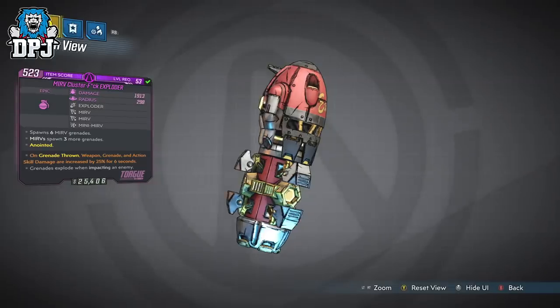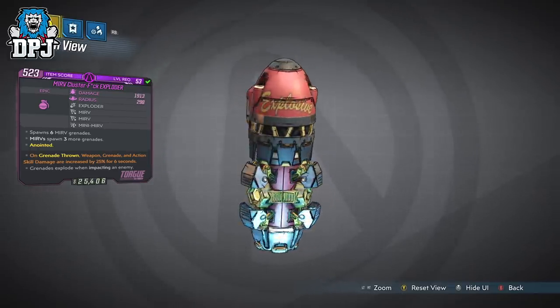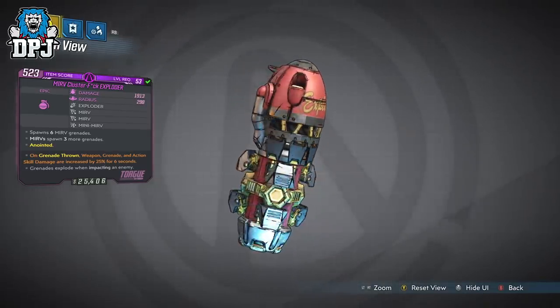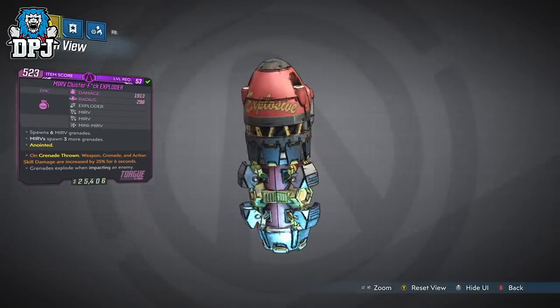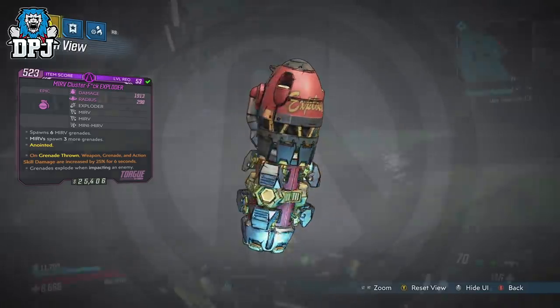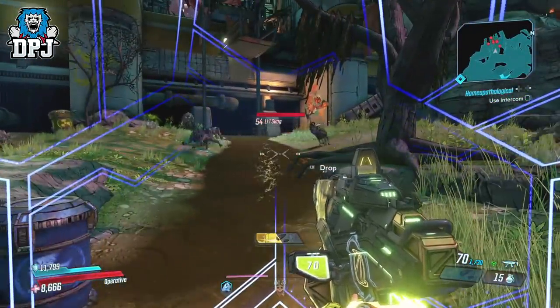Lastly, and also the best grenade featured today in my opinion, is nothing other than the MIRV Cluster F-Exploder. This epic grenade comes in various different elements, each being as brutal as the next. The prefixes here are Exploder, MIRV, MIRV and Mini-MIRV. What this does is per single grenade throw create 25 or more grenades from one single throw — they just keep going off.